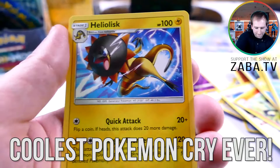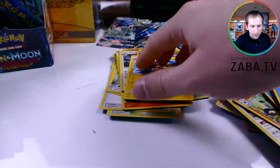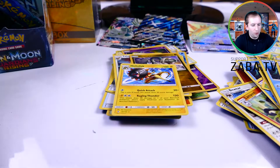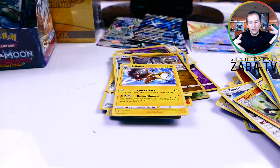Wailmer, Beldums, Water energy, Mareanie, Field Blower again, Drampa, and our rare — Heliolisk. Okay, Heliolisk is just fine. I wonder if Pokemon Evolutionaries likes him — that'd be my question. Hopefully you guys enjoyed this part. We did pull a full art Metagross GX — amazing pull. Only nine packs left, one more part, so be sure to click the card at the end of this video. I'll see you in part four of the Pokemon Sun and Moon Guardians Rising booster box opening. Subscribe — talk to you next time, Zabba out!